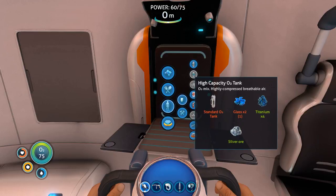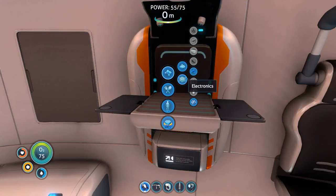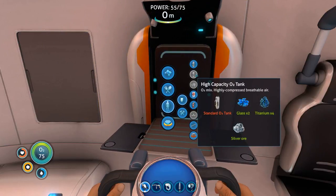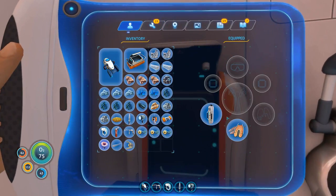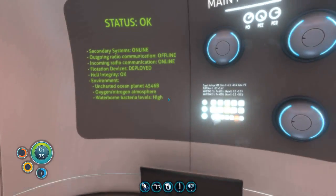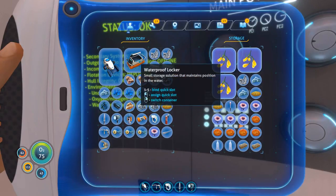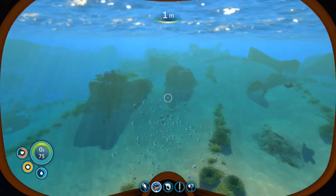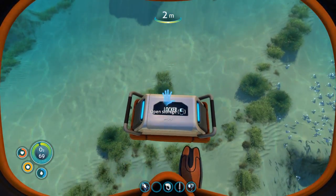We need two glass — good thing I grabbed quartz last time. Let's craft here... the standard O2 tank won't fit, I need to put some stuff away. I'm running out of space. I was really lucky when I accidentally made that waterproof locker.